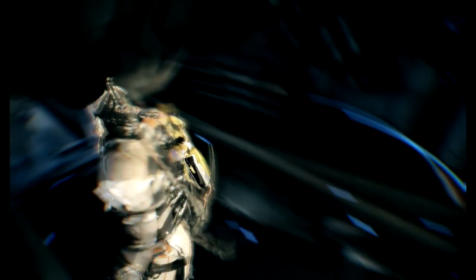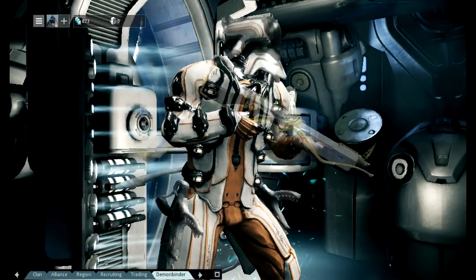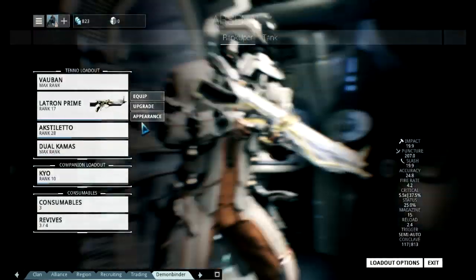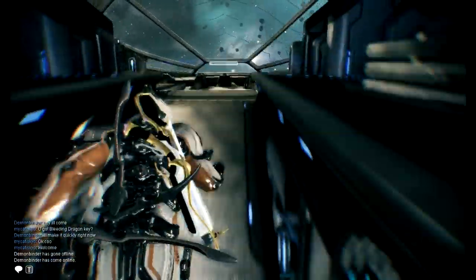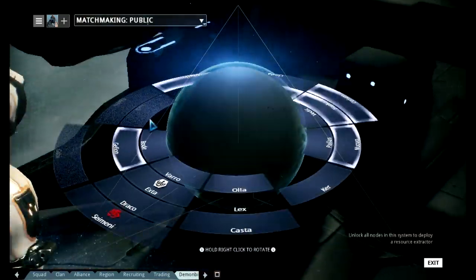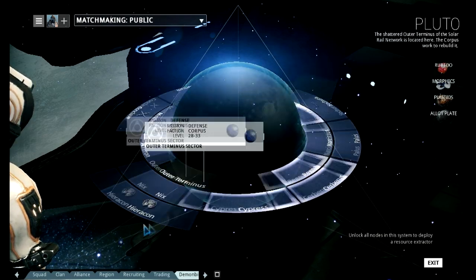First thing you're going to want to do is get the weapon you're going to be upgrading. Mine is the Latron Prime — as you can see it's only rank 17. I polarized it and gave it a V polarity slot, and now I'm wanting to rank it up. My Nikana Stilettos also needs to be ranked up. Anyway, my Vauban is already rank 30, so we'll jump right into it. We're going to go all the way to Pluto and then to the Dark Sector Defense, which is right here.